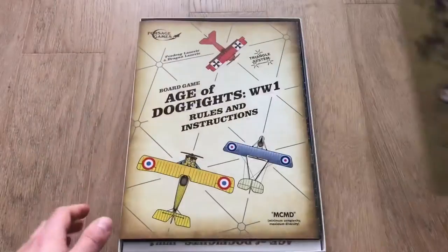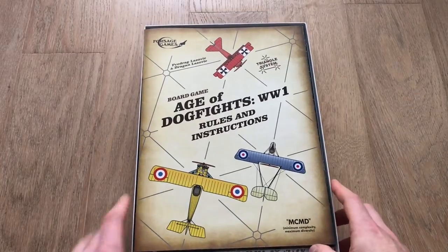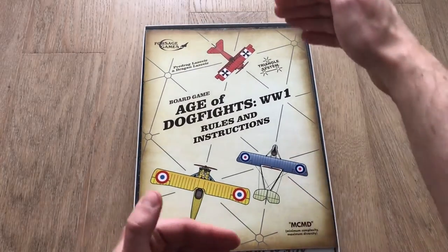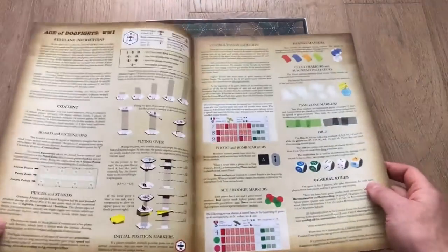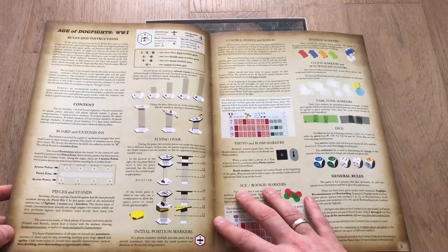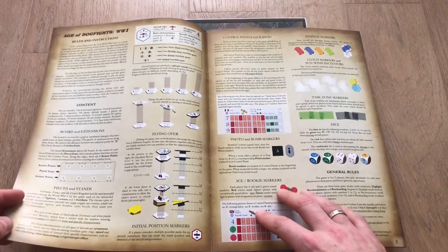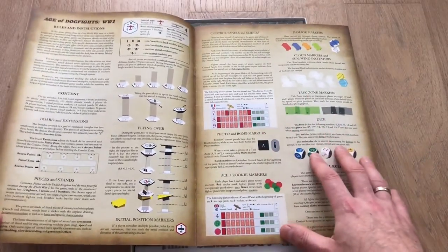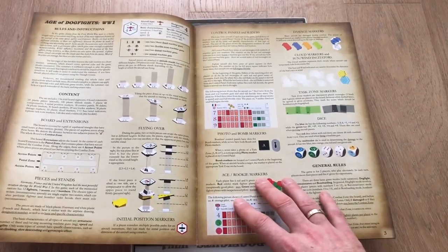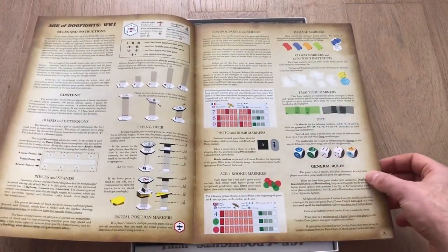Let's now take a look inside and verify how those components really look. First we receive the rule book, printed in a big format which is pretty much the same as the box size. It's printed in color with a relatively small font, so there will be quite a lot of rules to master. But you have a lot of pictures and examples of explanations, which is always a nice addition when learning new games — not only text but also visuals to help understand the mechanics.